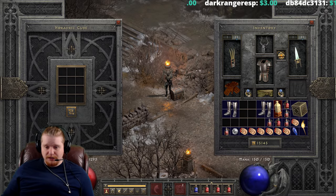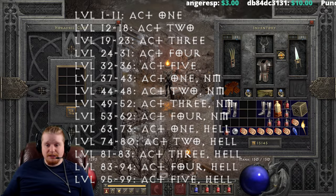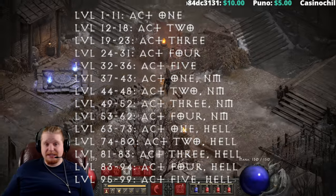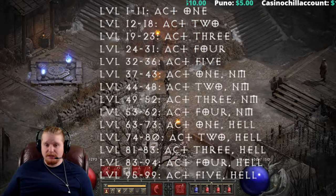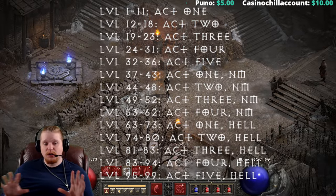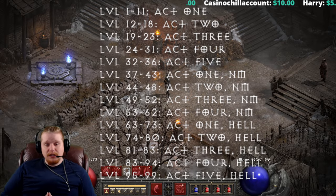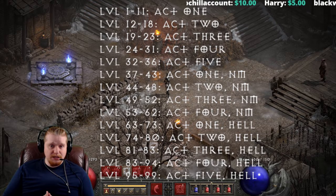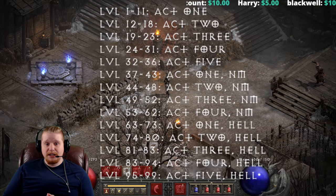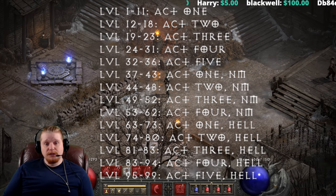I have my leveling-by-zones list here. This is an oversimplification — I'd never tell you it's exactly how it is — but it's a generalization of where experience starts to drop off in certain areas. Essentially at level 47 you're in Act 2 Nightmare, so you'd definitely want these before getting to Hell difficulty.